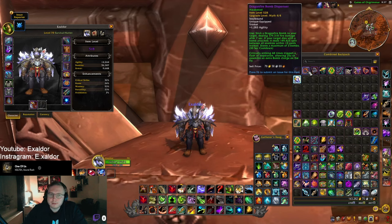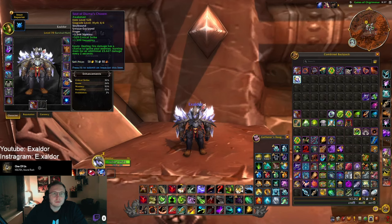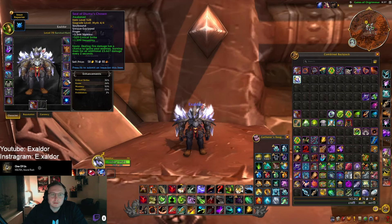Worth mentioning: Bomb Dispenser does fire damage, and we're gonna have the ring Seal of Diorna's Chosen that burns them for additional damage when you do fire damage — so we should stack fire damage. This ring is also interesting because the shield helps us be tankier as a squishier class, and it has good stats with high mastery and haste.